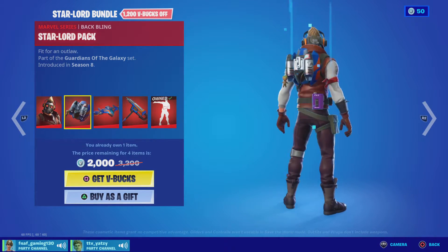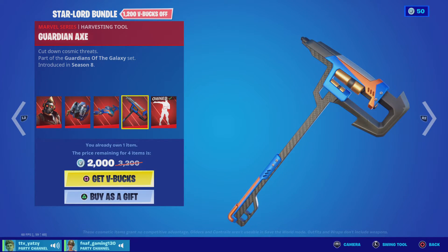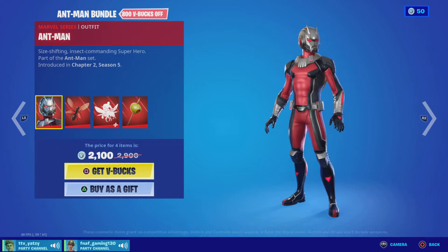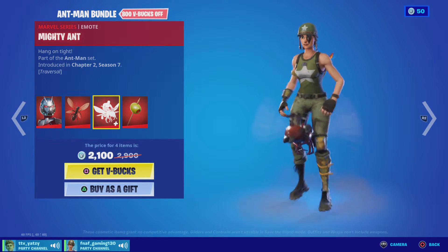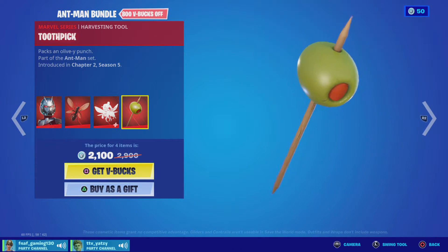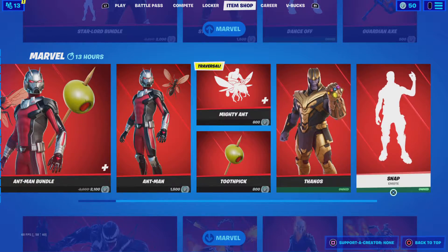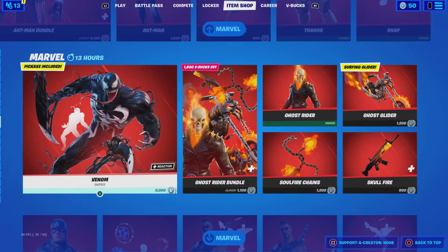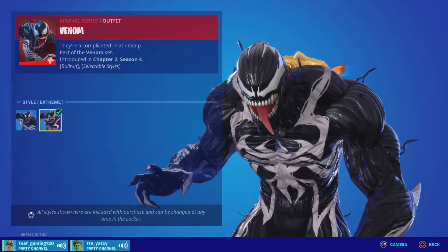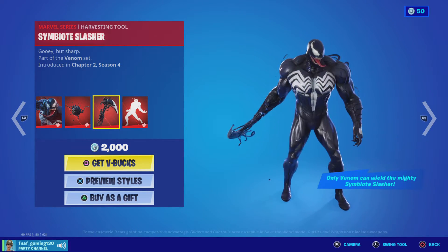Oh, we got the Star-Lord bundle, and Ant-Man. We got an emote — oh, okay, that's very nice. We got the Tough Pick — that's actually a broken pick, I like it. We got Thanos, the Infinity Gauntlet back bling, we got a Snappy emote. Oh, we got Venom — let's go! Venom is the sickest Marvel skin, hands down. I love this vanilla skin, it's amazing. The Symbiote Slasher — this is the sickest built-in emote.